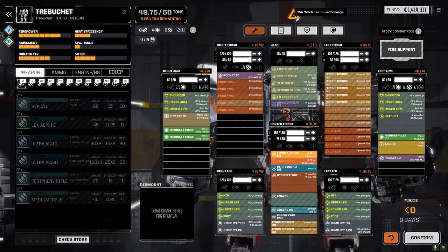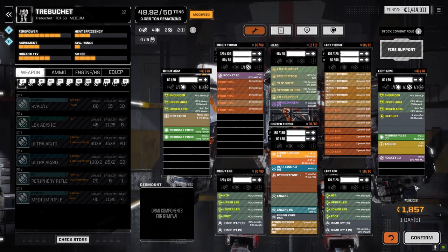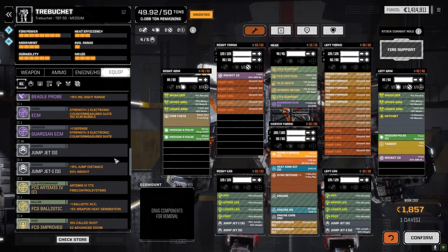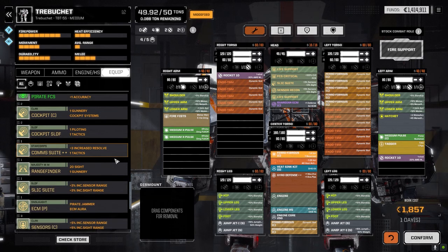I'm underweight by 0.25 tons. I forgot to allocate the rest of it. We're just gonna max out the armor completely for now. What I might do is if we can get a UAV — I don't think we have one — I'll drop a UAV in here. But right now we don't have one, so there's no point in dropping anything else and I don't have anything that's 0.25 tons anyway.